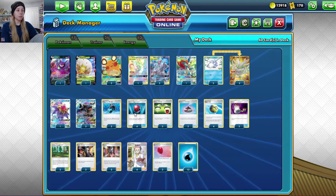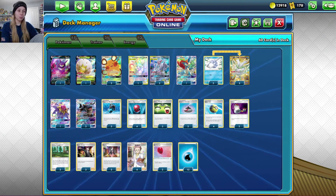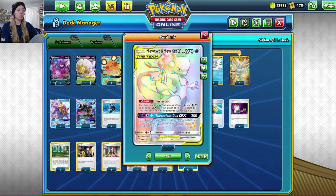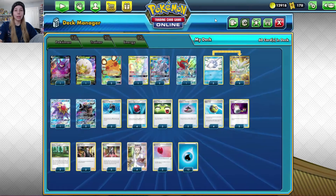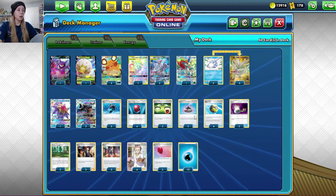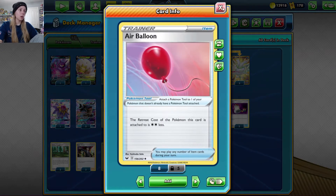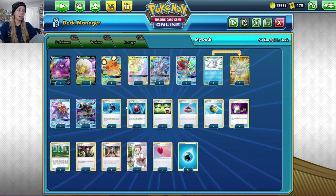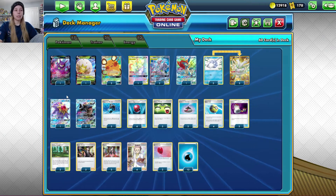Cherish Ball lets you discard Starmie or Blastoise so Mewtwo can use them via the Perfection ability, which copies moves of EX and GX Pokemon on your bench or in your discard pile. Since Starmie and Blastoise are stage-two, they can't sit on your bench here since we don't run their lower forms. We also run three Capacious Bucket, three Energy Switch, two Evolution Incense as backup search, two Switch, and two Air Balloon — four switch cards total to allow pivoting when needed. Air Balloons are best on Frosmoth to move it in and out of the active spot.